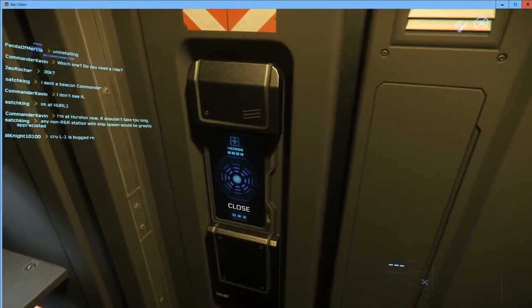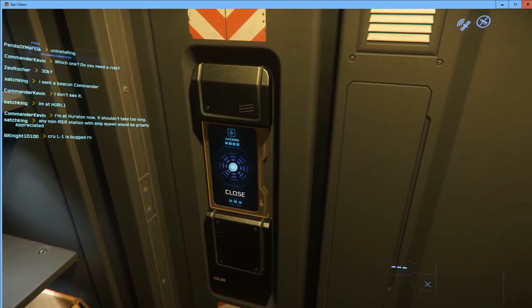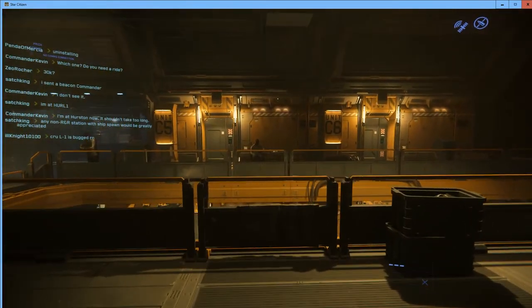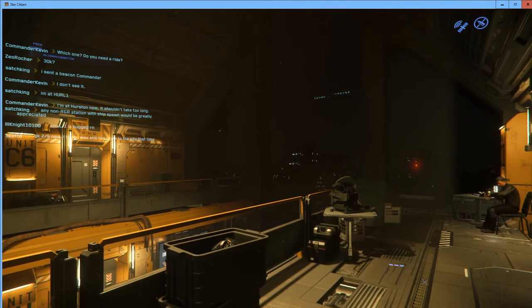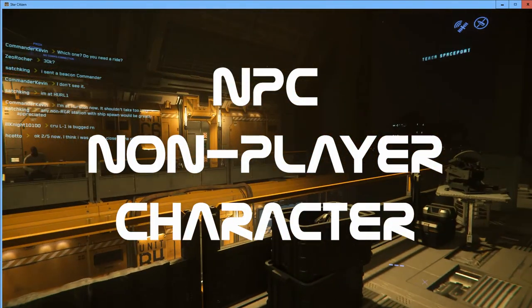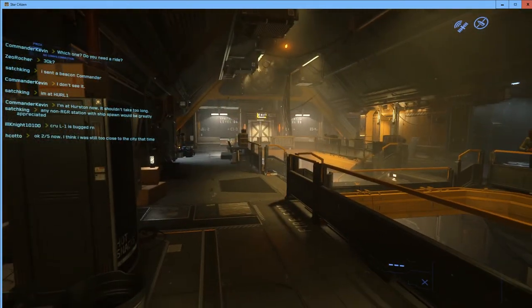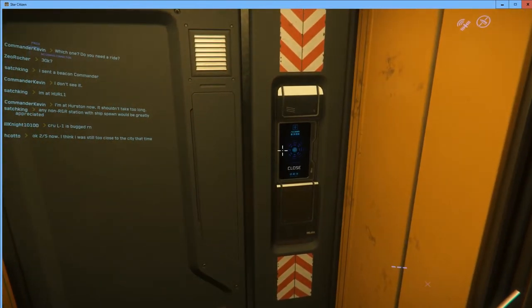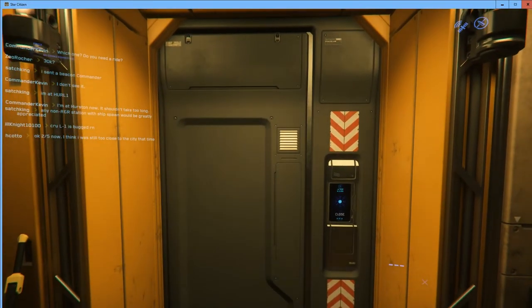Let's head over to the door. I'll tap the F button and now we are outside our habitat — in the R&R in the city of Lorville on the planet Hurston. You can see some NPC travelers here, non-player characters just milling about to help with the atmosphere. Once outside the habitat we cannot go back in; the only way back would be to respawn.